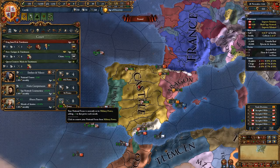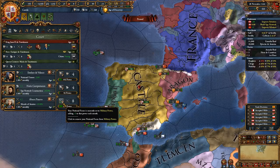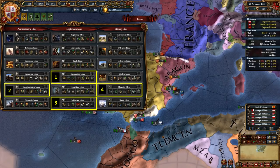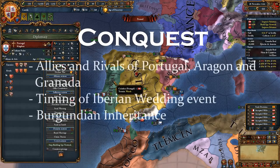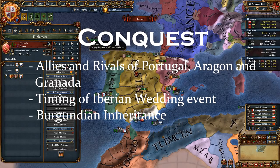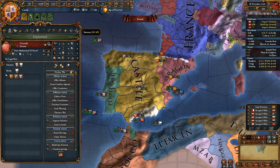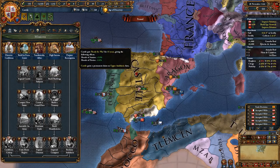Keep your monarch point focus on military until you get to level 4 military tech, then switch to admin focus until you get to your first idea group, then switch to diplo focus. Your first ideas should be exploration, administrative, influence, and quantity in that order. Your sequence and difficulty of conquest will depend on who's allied and rival to Portugal, Aragon and Granada, when the Iberian Wedding fires, and who gets the Burgundian inheritance. You have a significant army morale advantage compared to your neighbors and should win most wars. Don't forget you get extra army morale with starting missions.